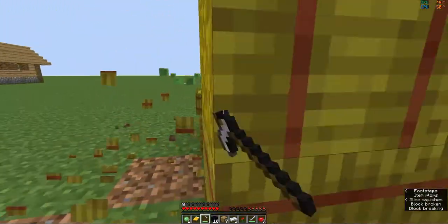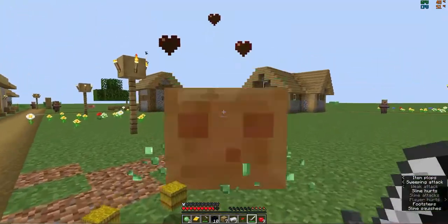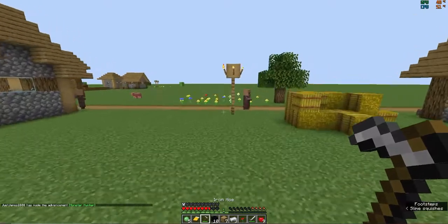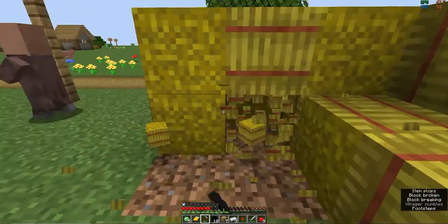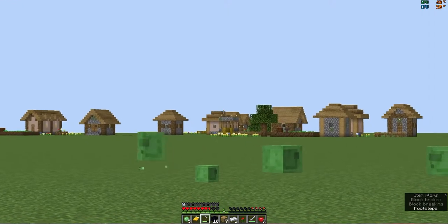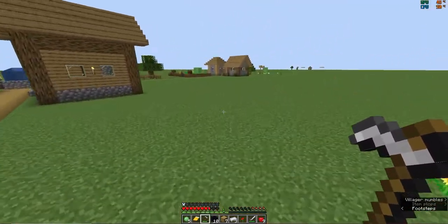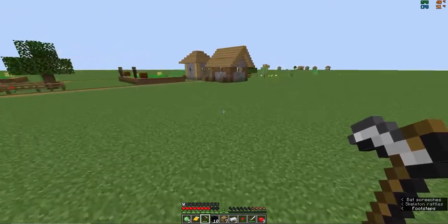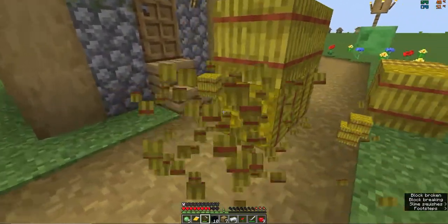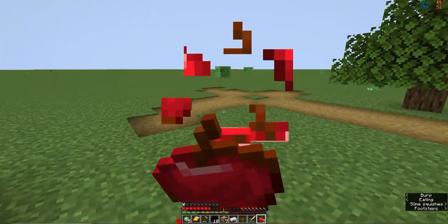I hate the slimes — they try and eat me. Let's just get them down to the tiny size. It doesn't look like there's going to be much in that village. Looks like maybe a brewing stand, so I'm just going to head over to that one. Good to know that there are loads of things around here.